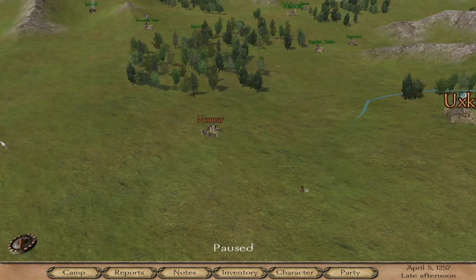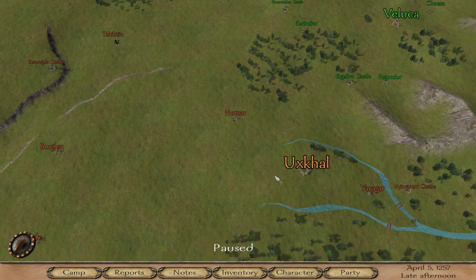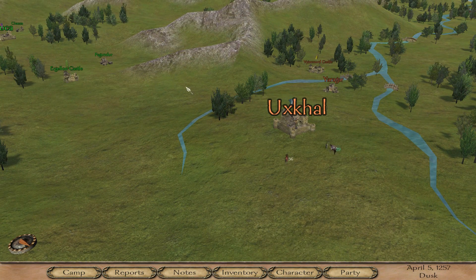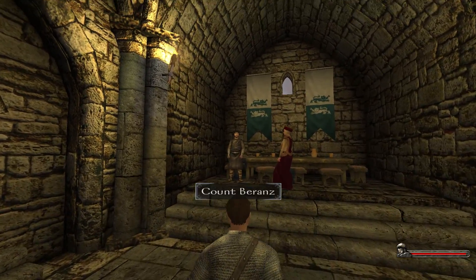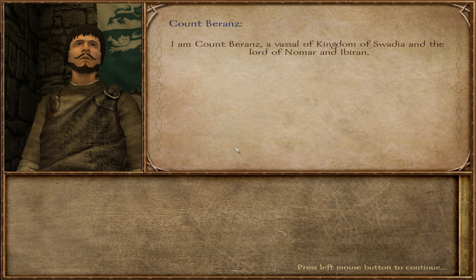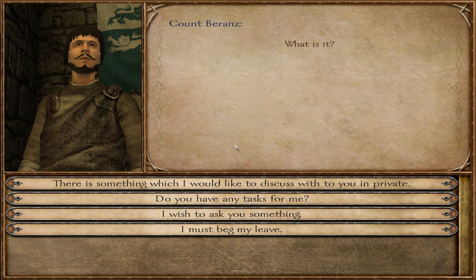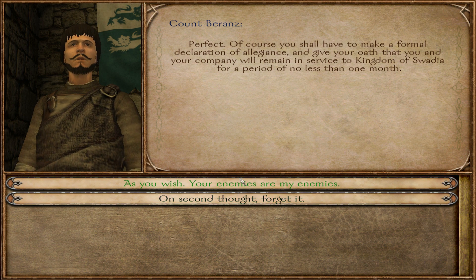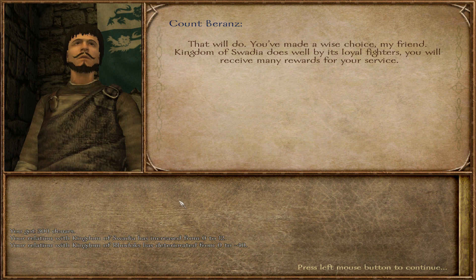You know what - I said I wasn't going to side with anyone, but if it means I can start raiding, maybe it's time I join the Swadians. Let's find Count Varans. He's in a good mood and says King Harlaus promised him he'd hire a company of mercenaries for an upcoming campaign. I say: 'I'll join the Kingdom of Swadia - your enemies are my enemies.' Now Swadians like me by 12, but Rhodoks hate me at negative 40. With my 53 troops I should now be able to take out some Rhodoks.